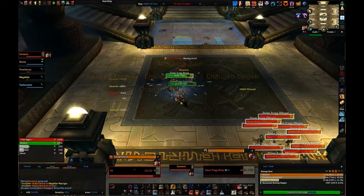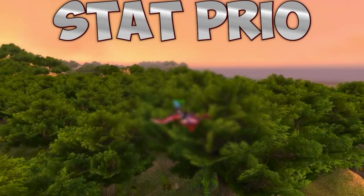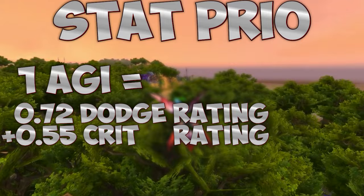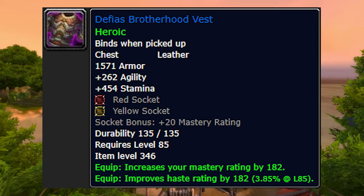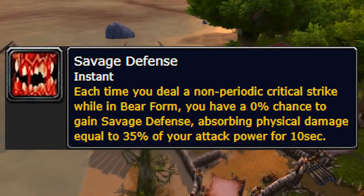Crit procs Savage Defense more, making you even tankier. Every point of agility is worth 0.72 dodge rating and 0.55 crit rating simultaneously, so one agility is roughly as good as three dodge rating or six crit rating. You can even take DPS leather with agility on it, then reforge the other stats to dodge and it becomes tanking gear. Mastery gives you more absorb on Savage Defense, but don't go out of your way to get it.